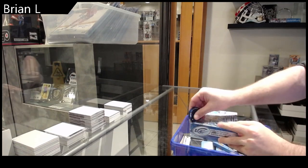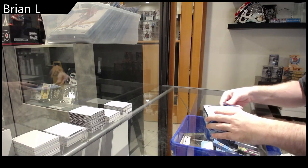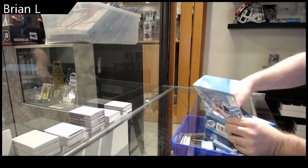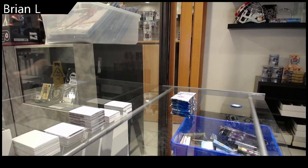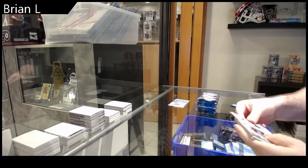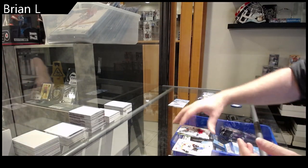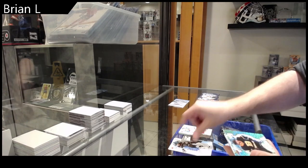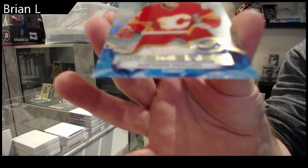Brian L's box is 21-22 ice. If no spots or pretty much nothing gets going by the time this is done, I'm going to take that as the night is over. We've got a green rookie for Florida — Lundell, crystals for Florida of Verhage — doesn't matter the team. A rookie of Lundqvist, a green of Pasternak, a rookie of Zohorna, and a $7.99 rookie Phillips.